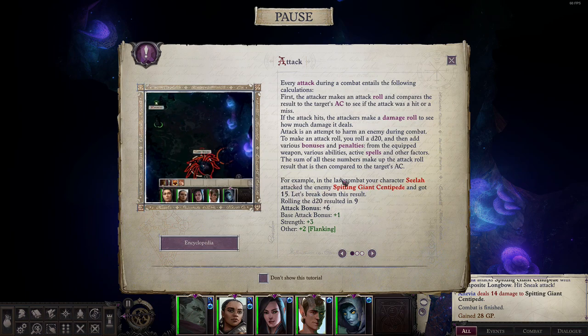For example, in the last combat your character Sheila attacked the enemy's spitting giant centipede and got 15. Let's break down the result: rolling the d20 resulted in 9, attack bonus plus 6, base attack plus 1, strength plus 3, other plus 2 from flanking.